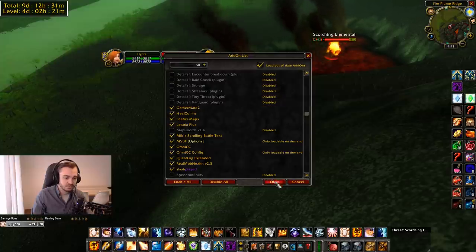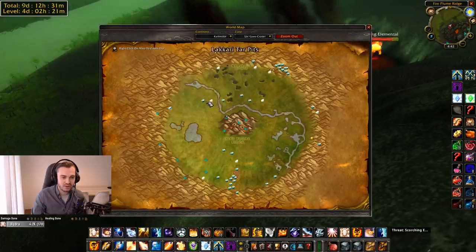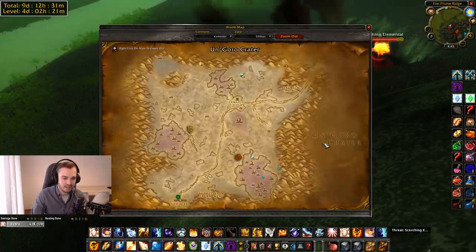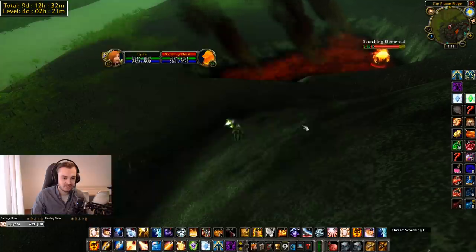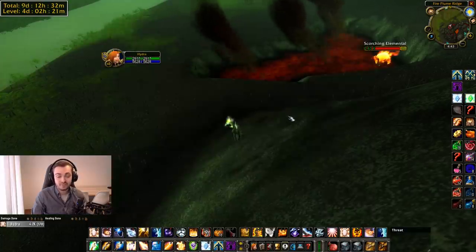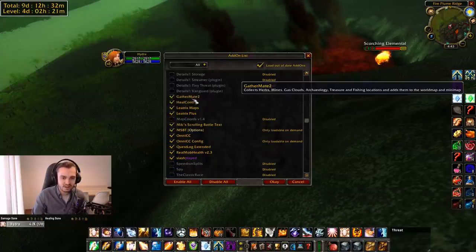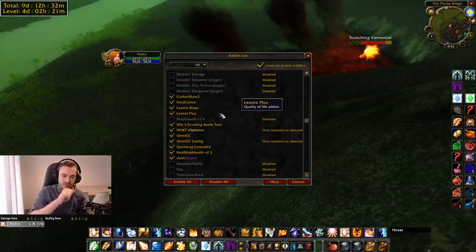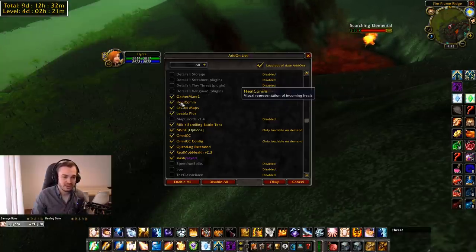GatherMate 2 — when you go mining or herbing, whenever you mine or herb a node, it shows the node location on the map. This shows all the nodes I've mined so far. If you haven't mined anything yet, there won't be any nodes — you have to fill the data yourself, there's no pre-data included. It's handy regardless to know where all the spawns are so you can run an efficient route around the map.